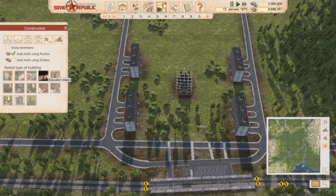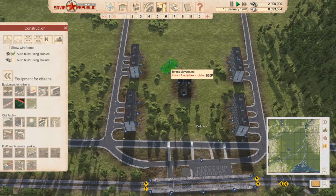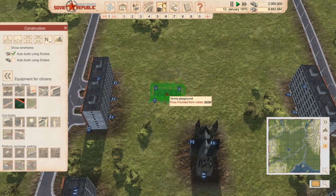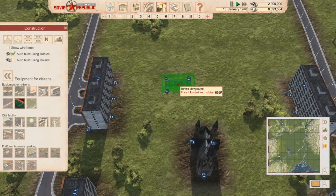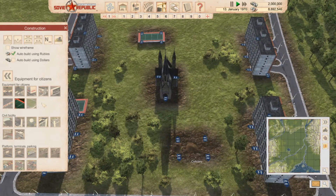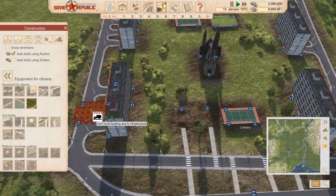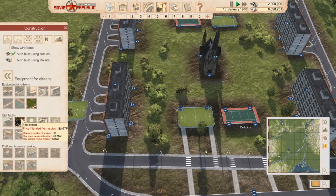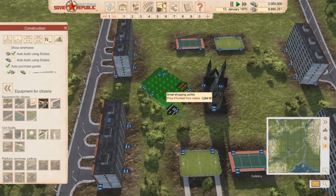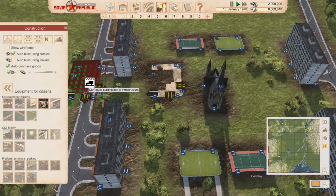Now let's go back into our amenities for our citizens. We want them to have a decent amount of entertainment, so we're going to put in a little tennis playground here and another one over here — we're going to mirror it so we've got lots of amenities. And a football pitch. What else do our citizens need? We need a shopping centre, which we can squeeze in quite nicely here.